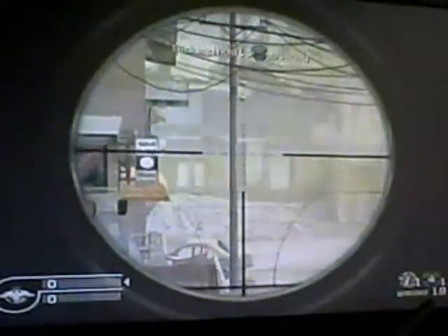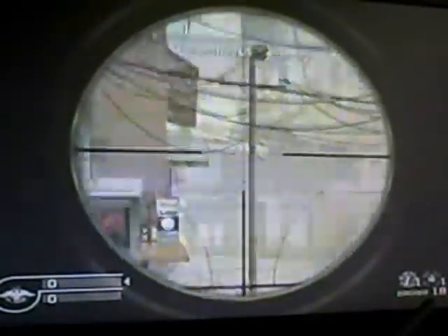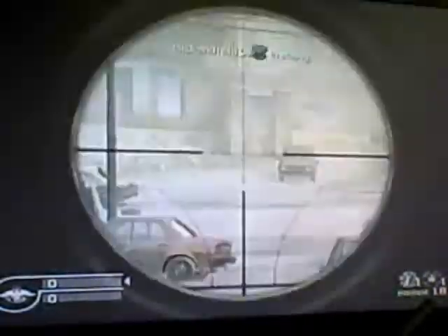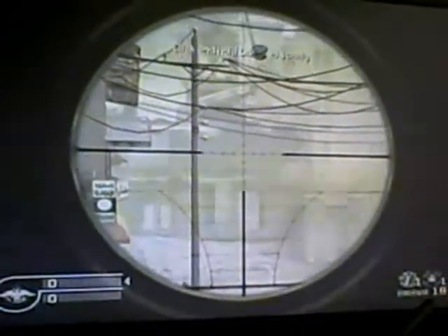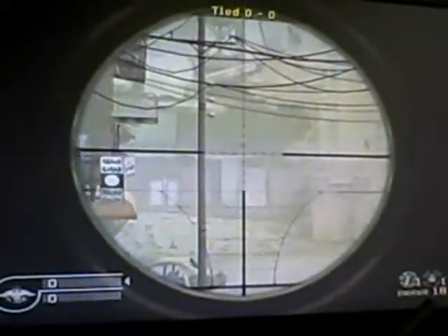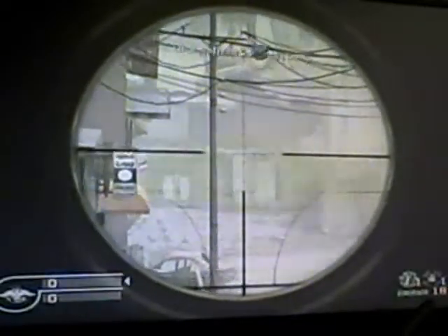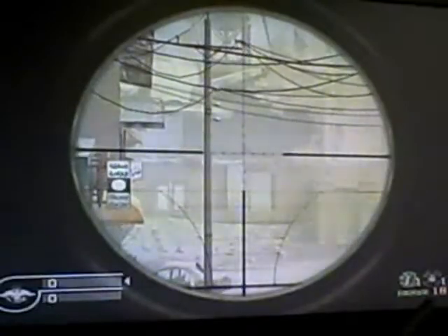As you can see, you are less visible when hiding in the back of the opening than when you are at the front of it. When he steps forward, he is much more visible. Now backing up, all you can see are his left shoulder and his head.